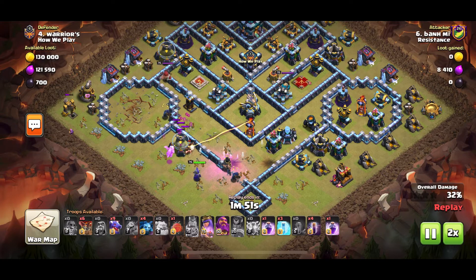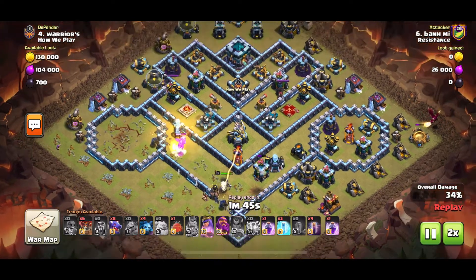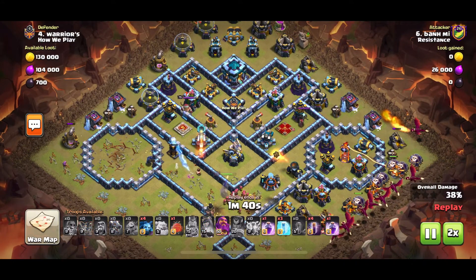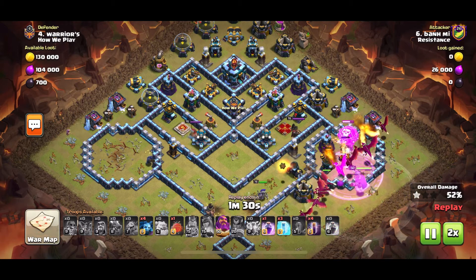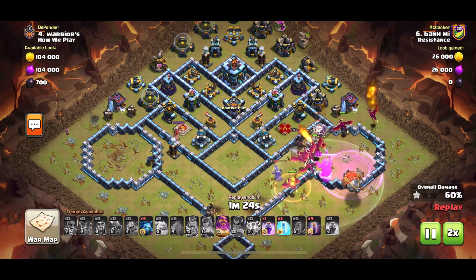The Queen is going to be able to walk in and get rid of that single Inferno as well, and if he's lucky she's going to be able to target the Eagle — which she does. Now he sends all the Dragons in. They've got a straight path into the Town Hall, both Sweepers are pointing to the north.